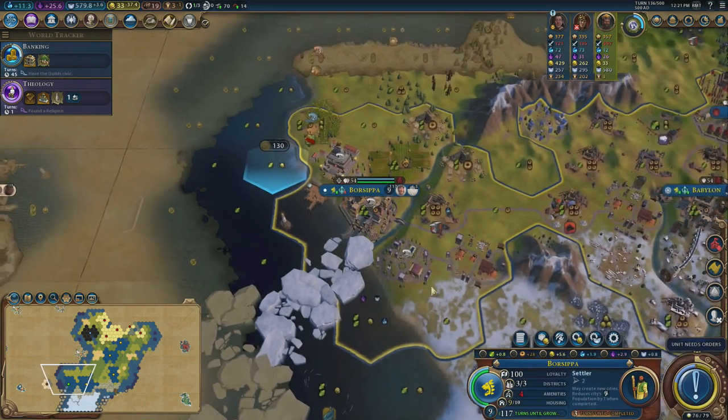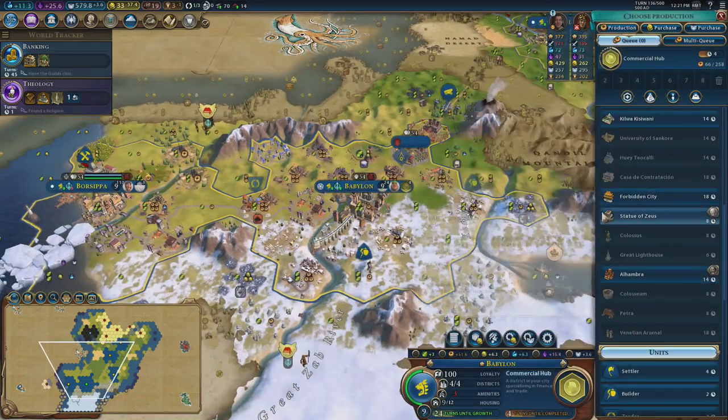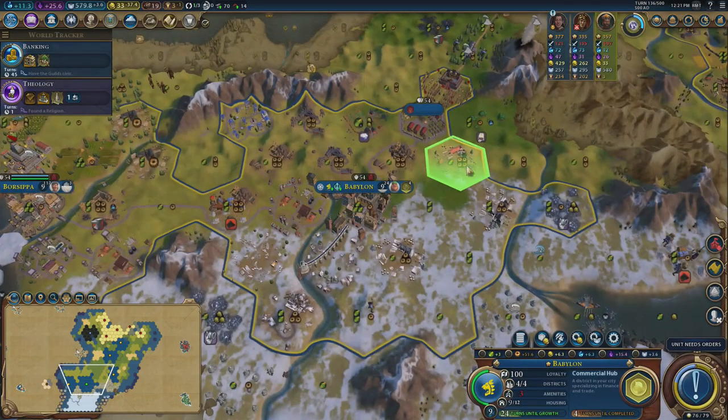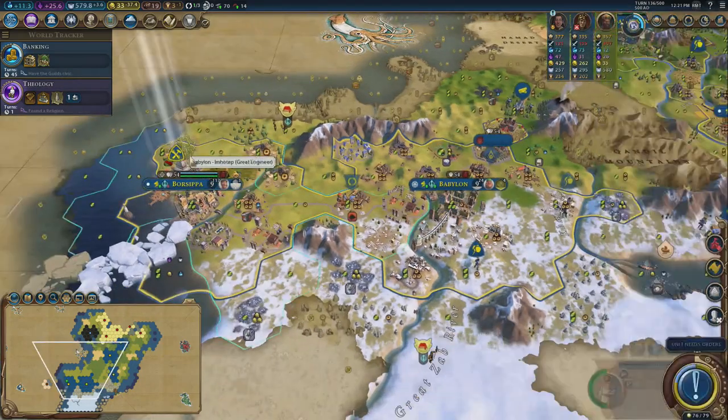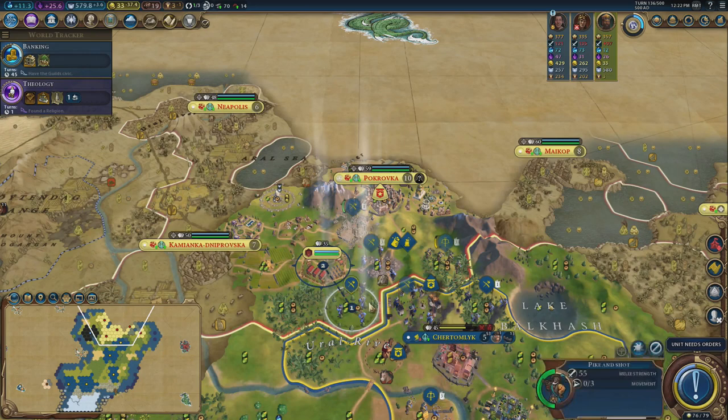Are there any more really old wonders? We have the Great Lighthouse, that'll be quite nice to do. We need a little bit of gold but could build it pretty quickly. The Statue of Zeus as well — let's just get a tap over there to finish the Statue of Zeus.